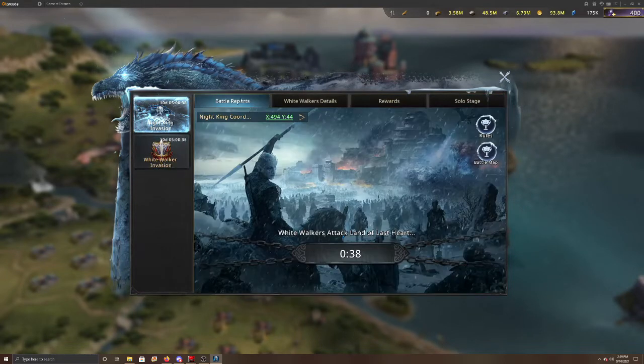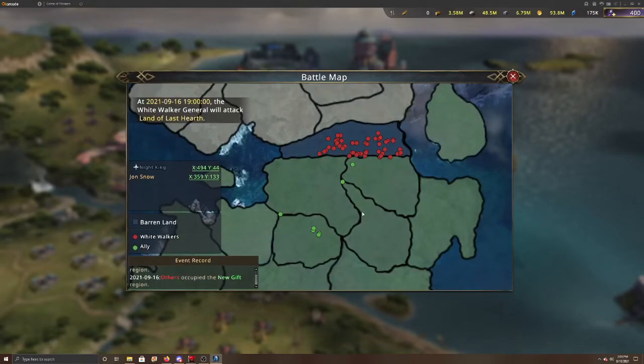One thing you want to look at is the battle map. The battle map is here, and as you can see, you can hover over and see White Walkers, a general, some more White Walker generals. You can see where the Night King is, where Jon Snow's location is, and some of the other characters in the game with their own castles up there. The Night's Watch is up there too. You can choose any of these areas to go into and take a look.